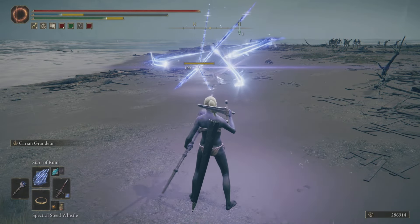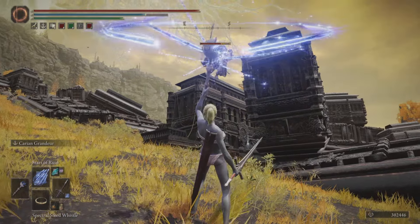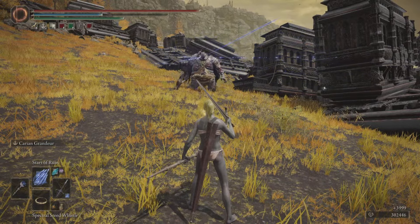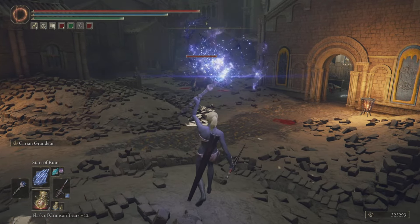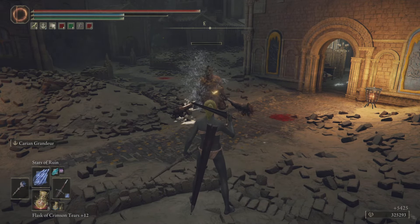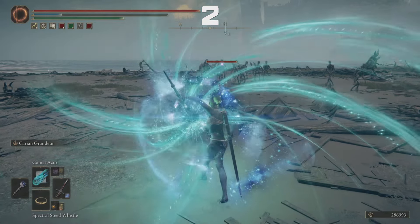At number three, we have Stars of Ruin. I'm just demonstrating here — the amount of FP it takes is high. You can do basically the same damage with the Great Glintstone Shard for less FP. The good thing about Stars of Ruin is that it has 12 homing projectiles, which allows you to move freely while attacking.